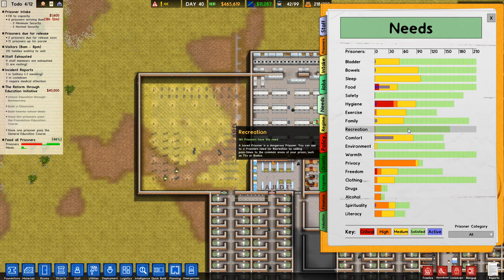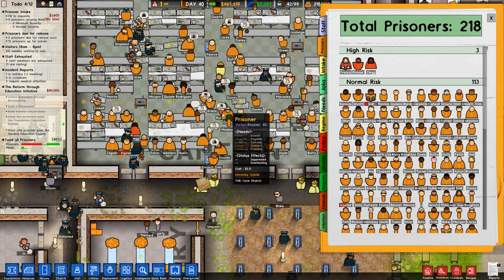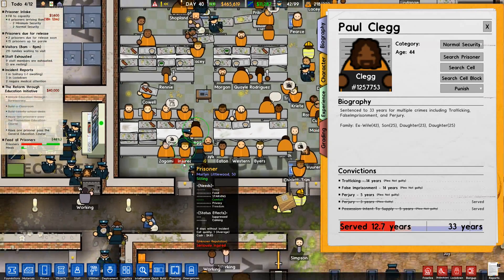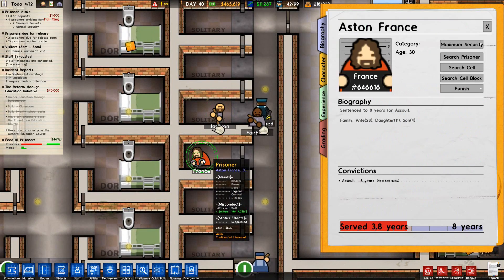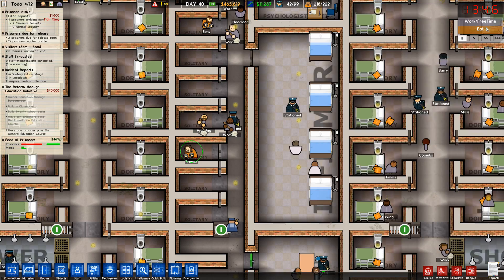Let's pop in and check. Hygiene is always a little tricky because the medium security guys can only shower at certain spots of the day, so if they get cranky and miss one — bleh. I need Aston in normal sec so he can give me the scoop.